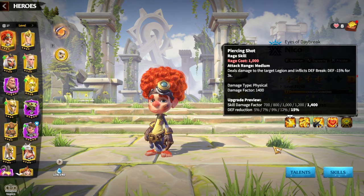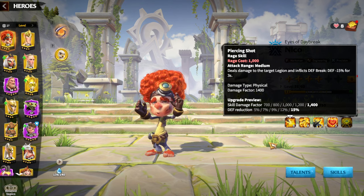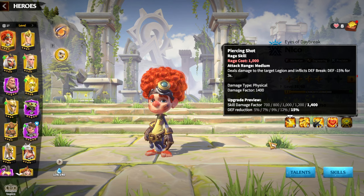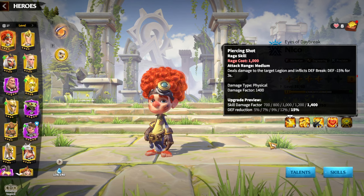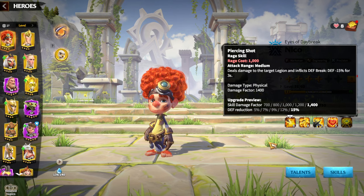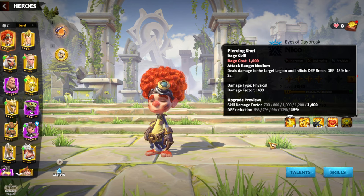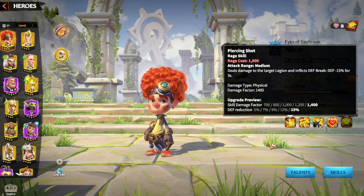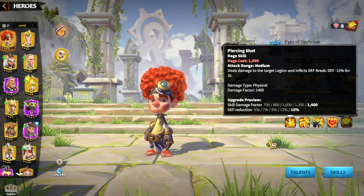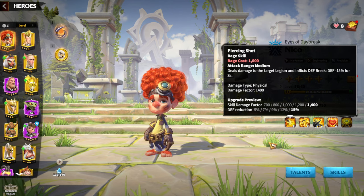The synergy is clear: Niko decreases enemy defenses, and that's how you deal physical skill damage factor damage to enemies. It's especially good against infantry because of their high defense, but mages will also feel the pain — they have the lowest amount of defense, and reducing their defense by 15% means dealing more and more damage. I really like Niko as a hero, and one of the most important reasons is that you can get it from gold keys, making it a free-to-play friendly legendary hero.